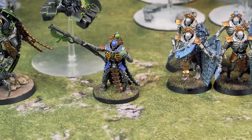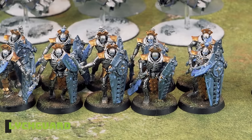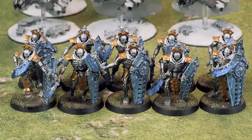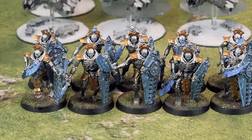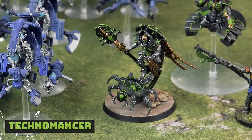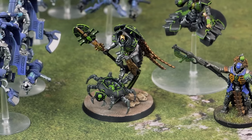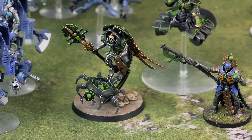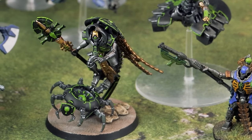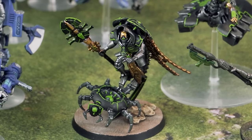He will be joining a unit of Lich Guard, which have gotten their Eternal Guardian ability essentially fixed — it has been nerfed, but it should have never been in that previous state. Now it works like everyone else's bodyguard ability. Joining that unit will also be a Technomancer, on loan from the Sawtec Dynasty. He will be equipped with a Canoptic Cloak, and I will be giving him one of the new Awakened Dynasty enhancements called the Netherrealm Casket. It'll give the unit stealth, giving it a little bit more durability and the Technomancer ability as well.